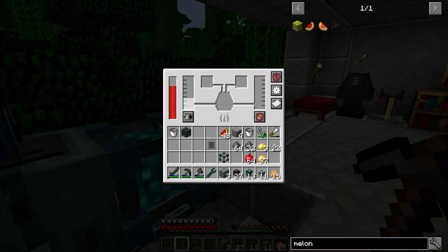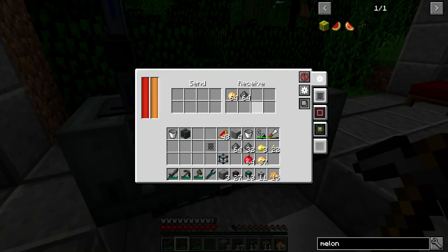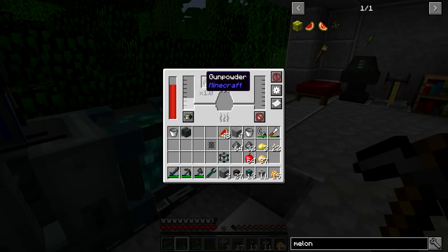Now we need to get the gunpowder going over here. I'll set it to pull - it should pull the gunpowder over there as long as it's not disabled. It pulled a full stack out. We've got everything in here now: the power, the hooch, and the gunpowder. The only thing left is to get the redstone.